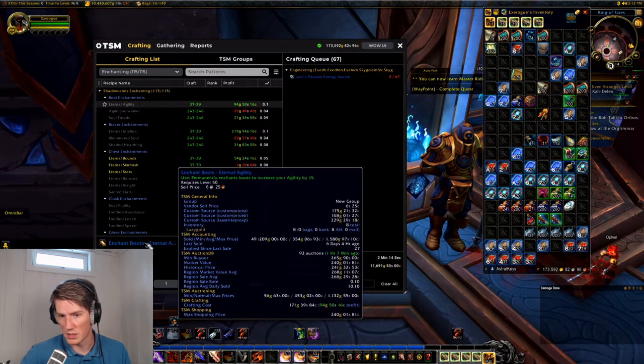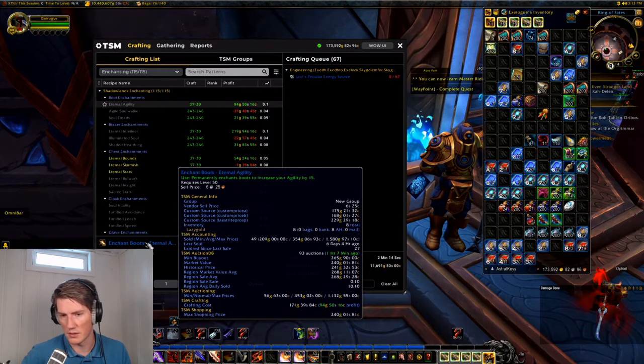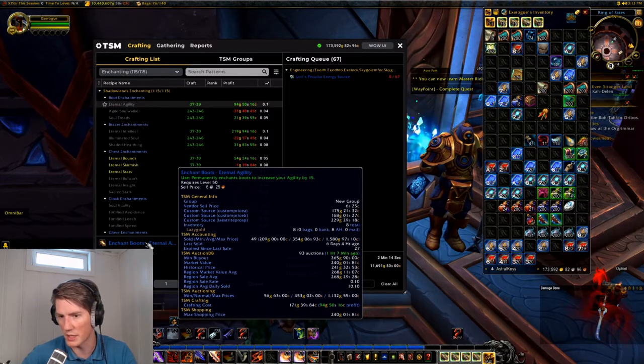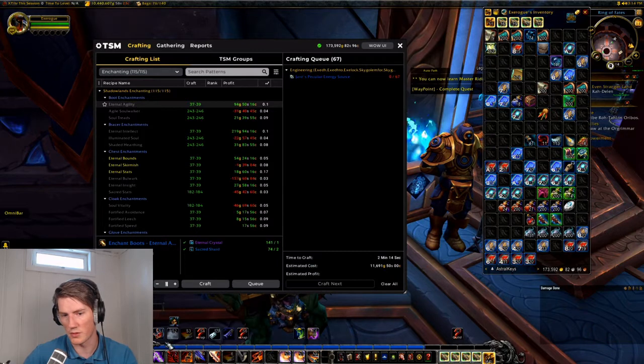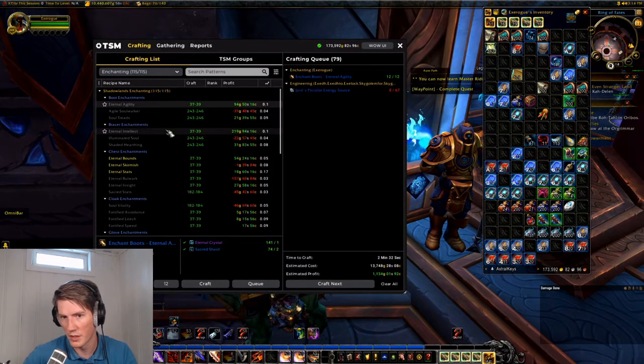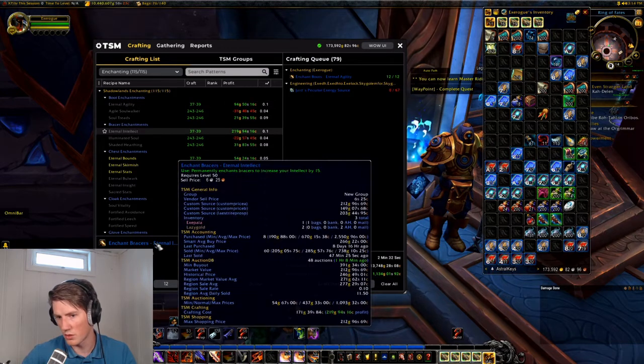Let's look at some of the ones that are showing a profit — for instance the agility boots enchant. I usually stock up to 20 of each enchant, so as I hover over this it'll say in the inventory section that my bank called lazygold has eight of these. That means I need another 12, so I can just write 12 here, click the Q button, and they show up in the queue.